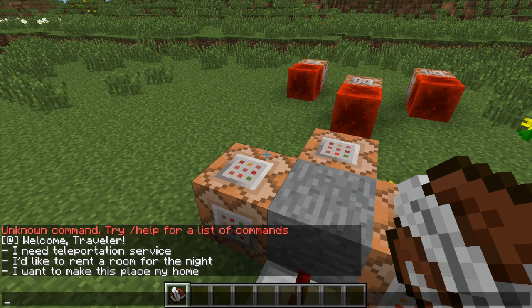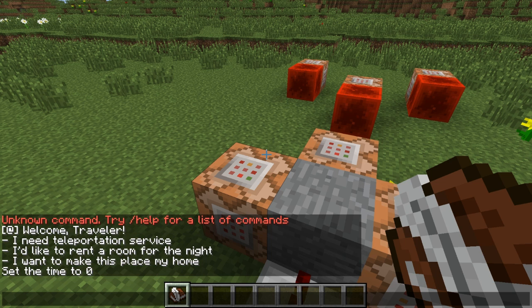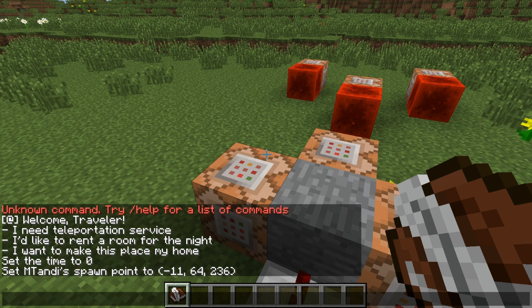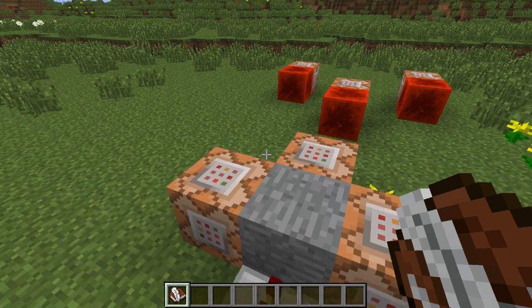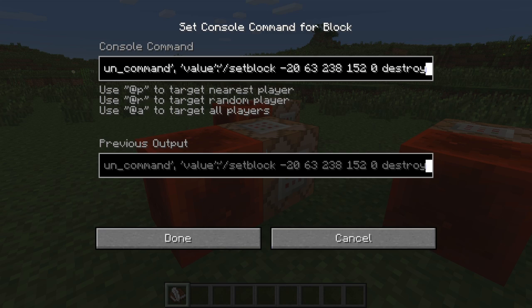These three lines are clickable. So if I click on the 'rent a room' line, it will set the time to zero, making morning. If I click on the third line, it will make this place my spawn point. And if I click the first option, you can see that the redstone block broke out there. Now I have another line that tells me to choose my destination: forest or river. This block executed this command.